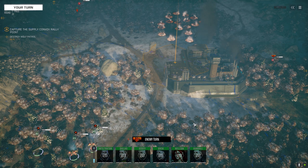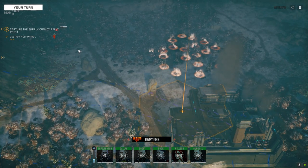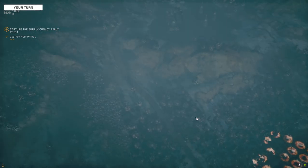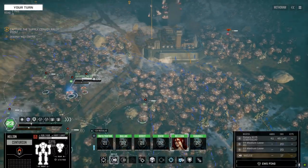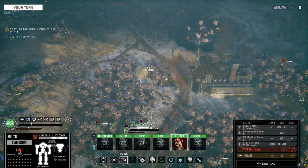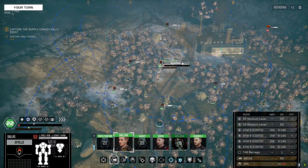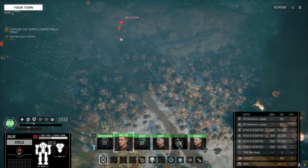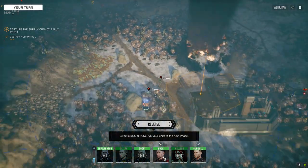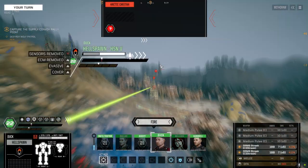Going to approach the base here, sweep these guys aside, make our way down the road. I think I'm going to set up the Hades up here, the Centurion on this side with the Apollo and the Archer, and then the Hellspawn and Bushwhacker are going to set up in here. I can see them but just can't hit them. Just going to hold off — there's no point wasting ammo unless you have to.